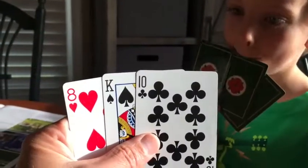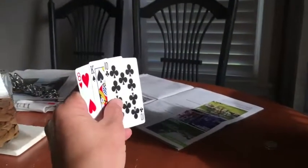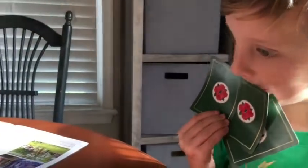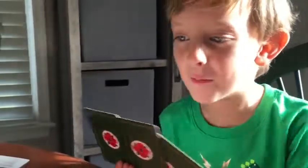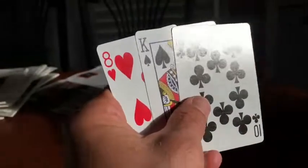I have to get 31 points. Well, look at my cards. Do I have 31 points? No. I have one card that has a heart. You have to get the same suit. Oh, what's a suit? I'm looking at mine.